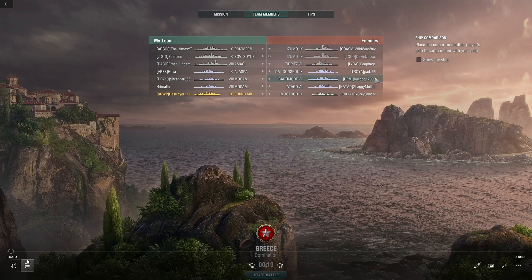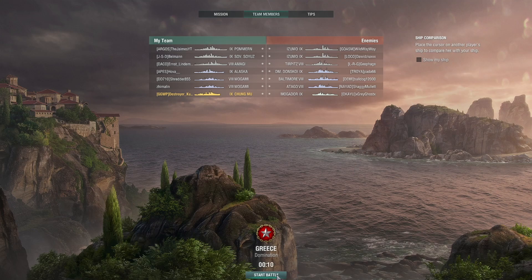Good evening, it's Kuro. Got a ranked game in my Chungmoo. Going over the matchmaking, the enemy team has Double Azumo, Tirpitz, Donskoy, Baltimore, Otago, and a Mogador rounding out the enemy team. The map is Grease, 3-cap domination, and we're going to kick this one off.